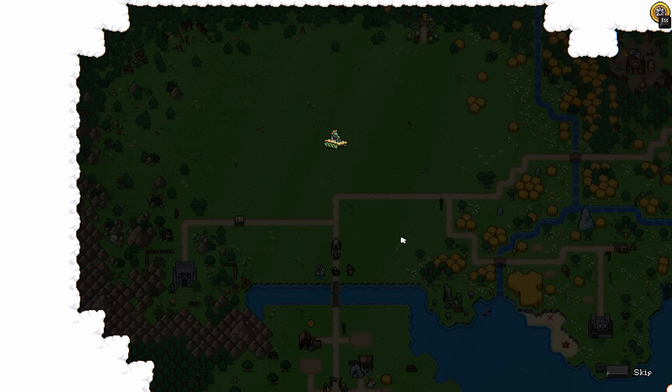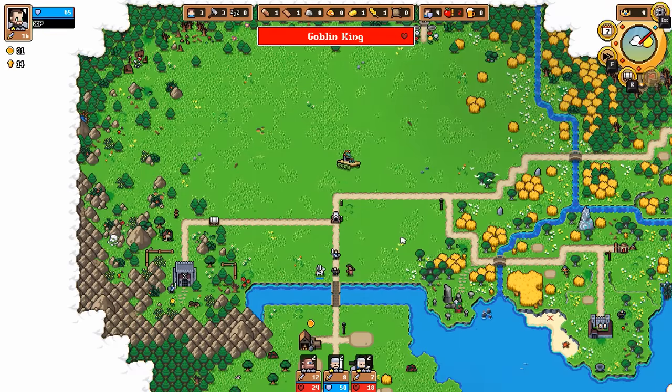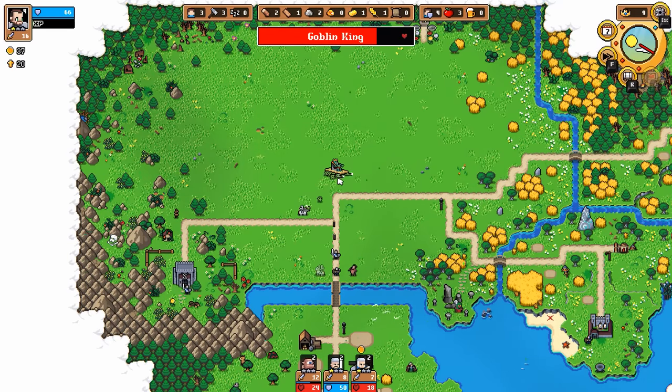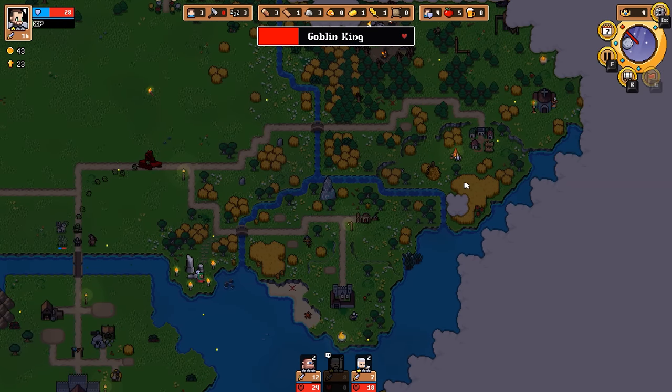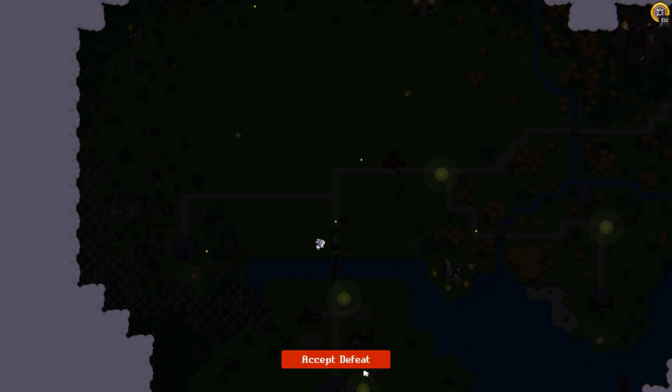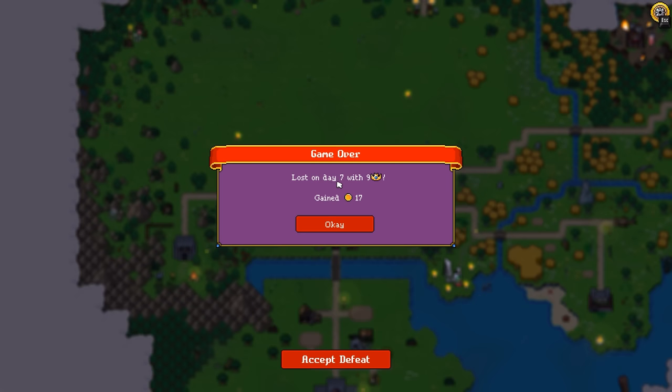And here comes a boss. After you survive for a certain number of days, a boss is going to arrive — in this case it's a Goblin King. He's going to keep spawning some little guys, which is going to distract all of my units, and they're going to hit all the wrong stuff when they really need to be hitting the Goblin King himself. If this guy gets to nighttime and starts moving really fast, he's going to be impossible to deal with. My fighter's down — we're definitely going to lose. There goes my hero, and we've been defeated: we lost on day seven with nine glory, and we get to take back all of our gold coins.